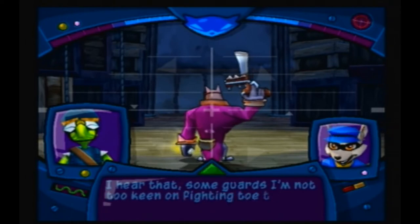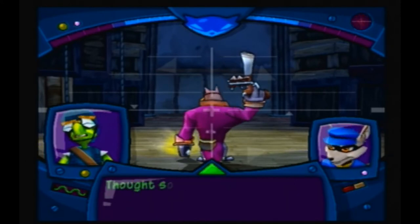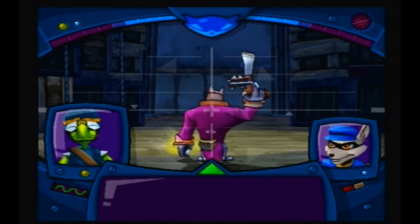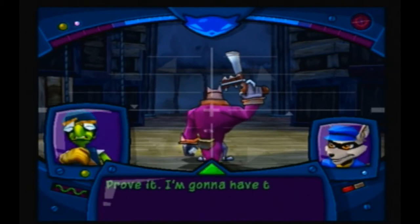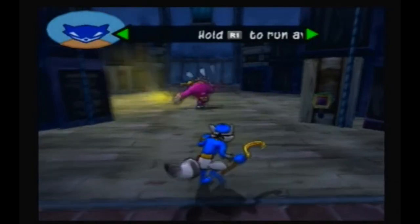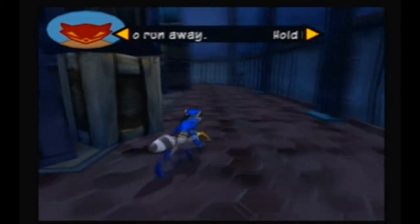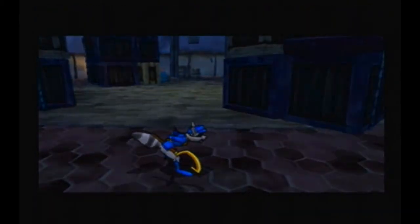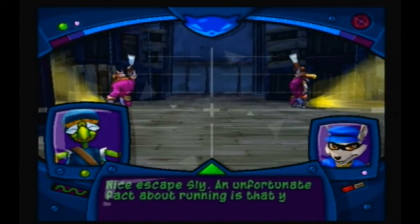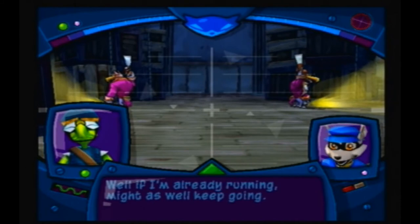Some guards are not too keen on fighting toe to toe. You're not going to say I'm a lover, not a fighter? Well, not now. There's no shame in running from a fight — keeps you alive. Hold down the R1 button to sprint. Sounds easy. Prove it. I'm going to have this guard attack you, and you'll have to run away to lose him. Ready, set, go. Nice escape, Sly. An unfortunate fact about running is that you make a lot of noise — sprint by a guard and he's sure to notice you.